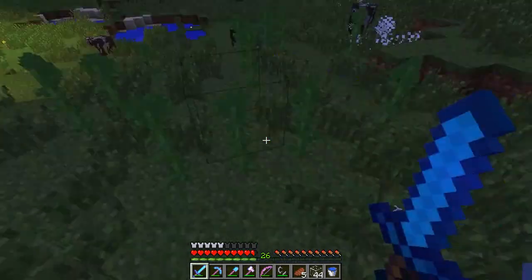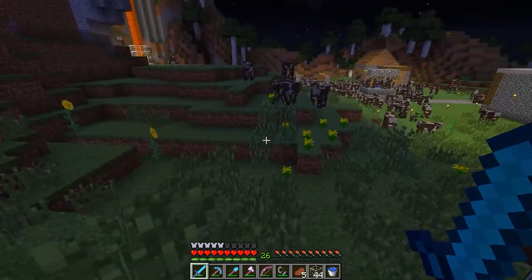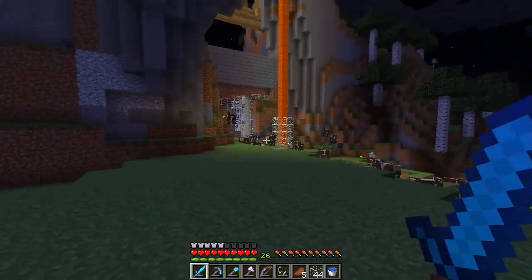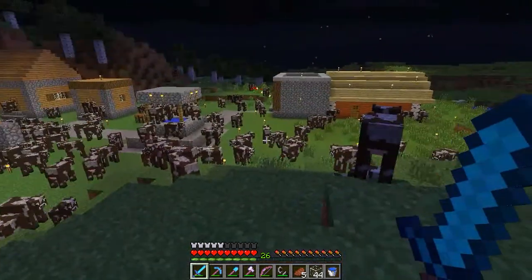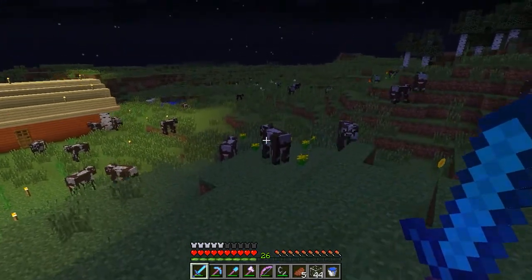Let's take care of the spider. I'm going to pick up the string — I'm sure I have a lot of string I could turn into wool because I do want to use wool for building. I want to add more colors. What I want to build is some kind of system that requires water.